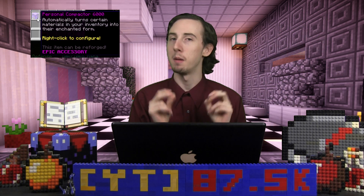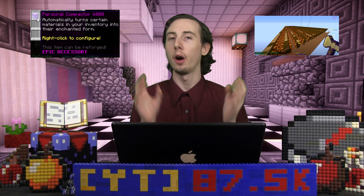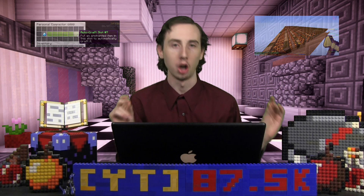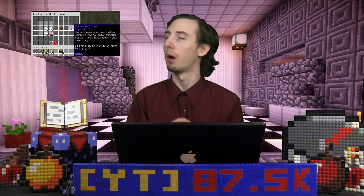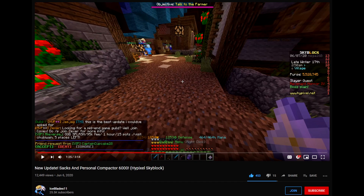Easily the best part of this entire update is the personalized compactor. Farming is a whole lot easier now because automatically it will convert the materials in your inventory straight to enchanted ones. I mean, that is just so, so good. There is other stuff, but of course I'm just going to leave a link to this forum post in the description. And I'm also going to leave you with a video from YouTuber IceBlades, who made a video titled 'New Update — Sacks and Personal Compactor 6000 — Hypixel Skyblock.' I personally thought it was a great video, so the link to that will be in the description as well.